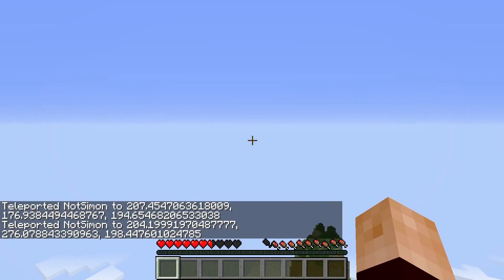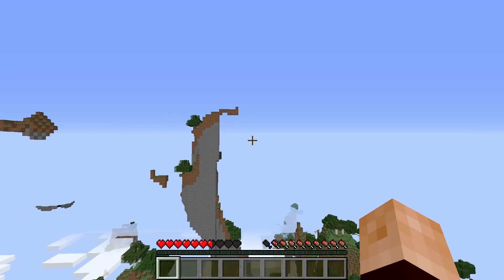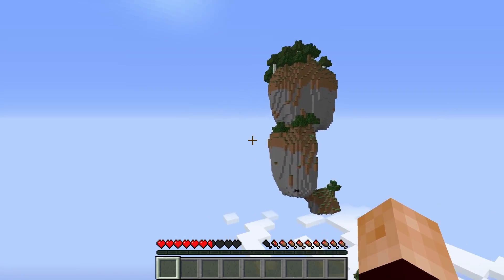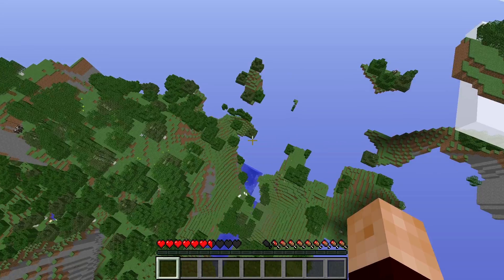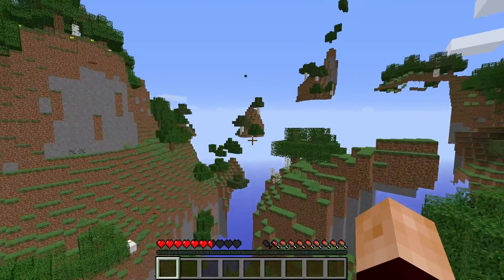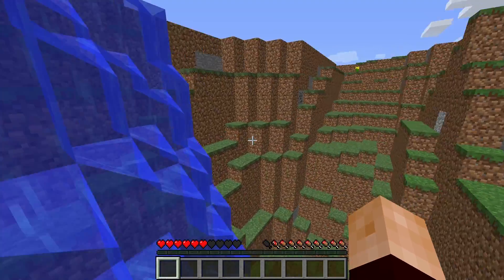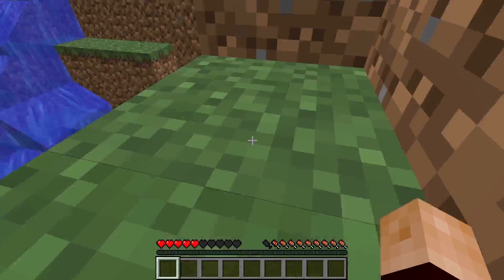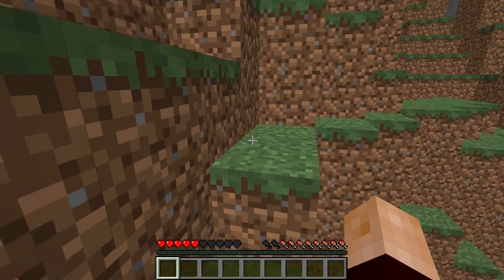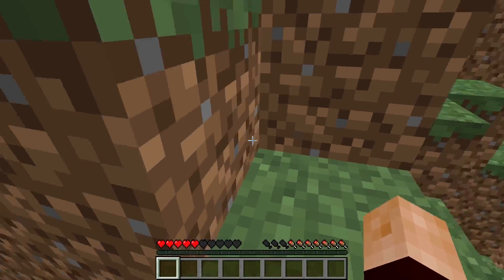I also really enjoy the new game rules — things like spawn rates are really fun to use if you're making a server. There are also new statistics such as sleep in bed, sneak time, pick up, drop, and aviate. There's also the Frost Walker and Mending enchantments — Mending is one of my favorite things in the game. Lots of people believe they ruined combat, but I think they made it better. I love the new critical hit mechanic and the attack wait time. It's not ideal for PvP, but it's easier to kill mobs.